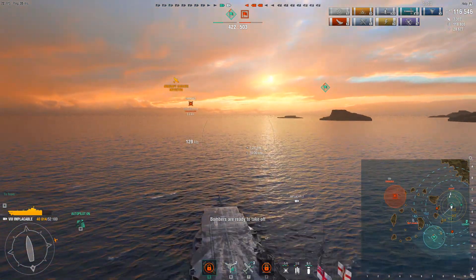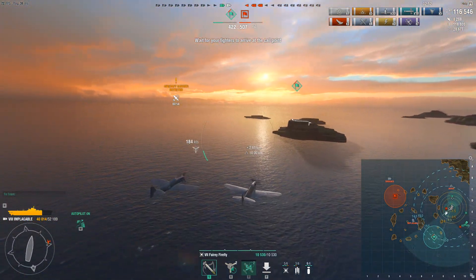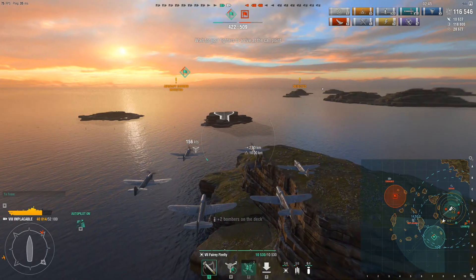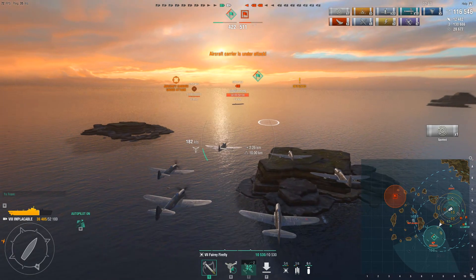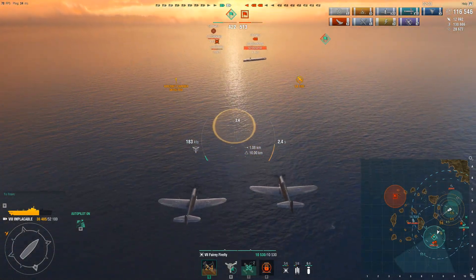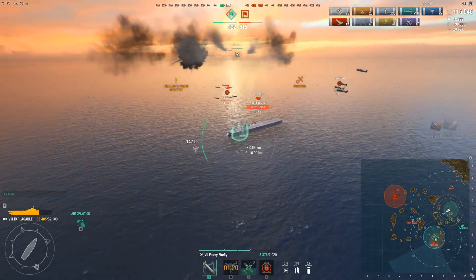Somebody is actually capturing our base, and it can't be the Implacable. The last known position of the Shokaku was at their base — and you probably guessed it. The Japanese Shokaku sailed across the map to capture our base, which is crazy. I did not expect the Shokaku to appear right here. Now she is stopping our points and the enemy team is going to have a bigger point lead.